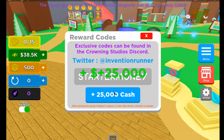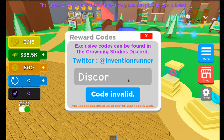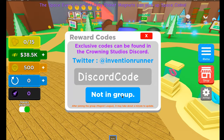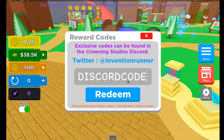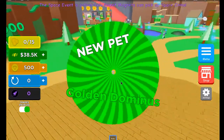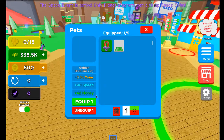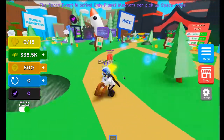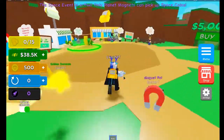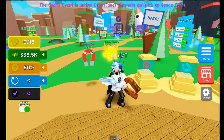Next code is 'startsmoney' and we get 25,000 cash. Next is the discord code — not in group... there we go. It says plus golden dominus — we get a golden dominus pet! Oh my god, golden dominus! I'm pretty sure this is pretty rare. Look, we run so much faster. That is insane — a golden dominus!